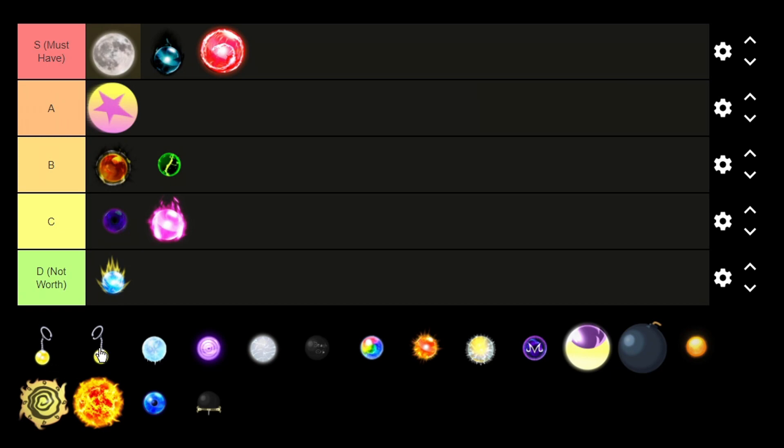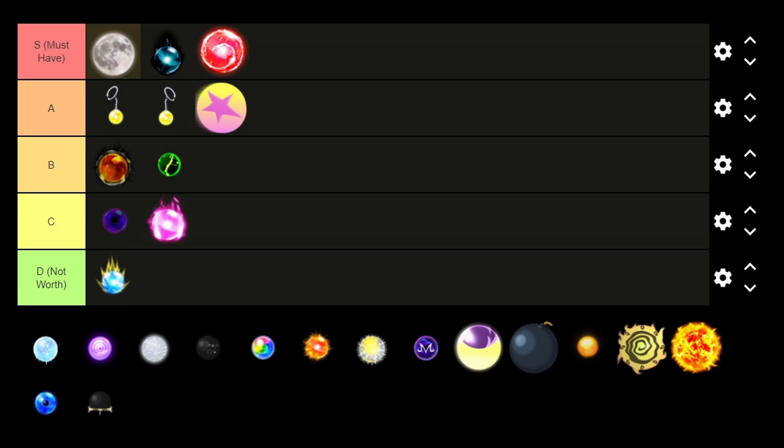Next we got both the left and right earring orbs — one is for Goku and one for Vegeta. These two used to be meta units but now they're not. I'll put them in A tier, somewhere around 80. The reason is that when they fuse they create Vegito, who is really overpowered. At level 120 Vegito goes from a cone to a massive AOE circle and does around 188,000 damage, so they're definitely worth getting.